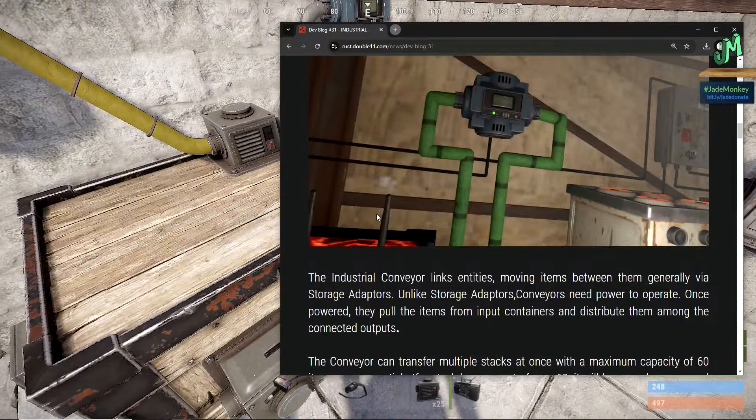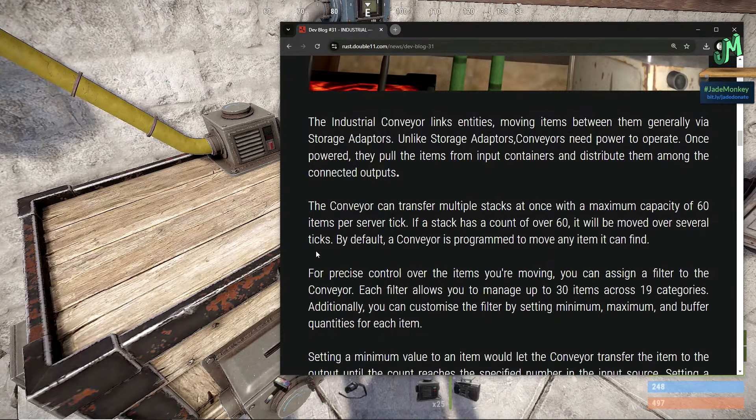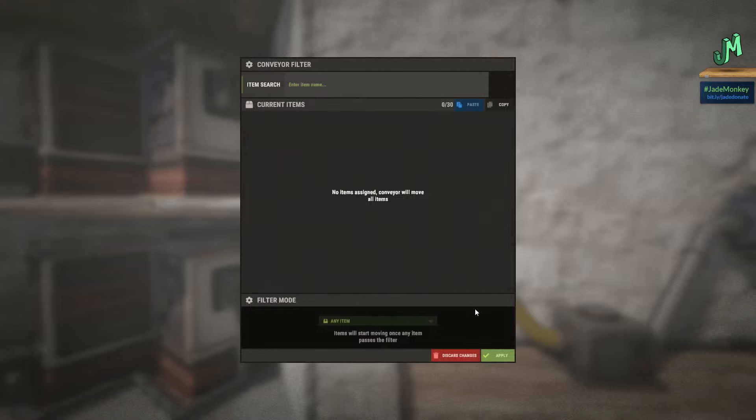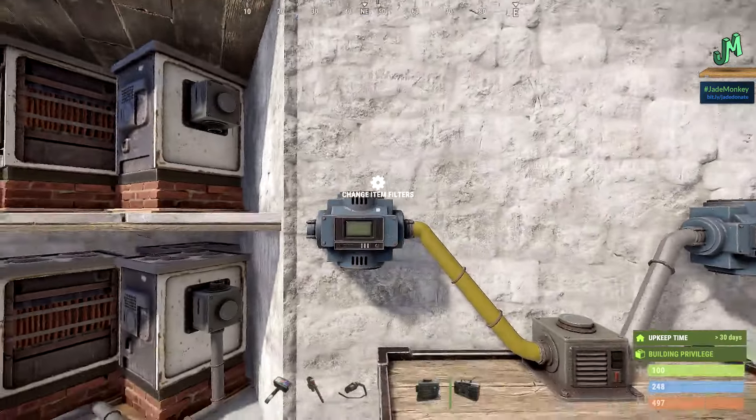This falls in line with our electric furnace guide, so we'll hold on that. A conveyor can transfer multiple stacks at once with a maximum capacity of 6 items per stack per tick. If a stack count is over 60, it will be moved over several ticks. By default, a conveyor is programmed to move any item it can find. For console, watch the right thumbstick — we're used to using it to move between fields. Always make sure it's set to 'any item' at the top, because it's really easy to accidentally drag it down, especially if you have stick drift.